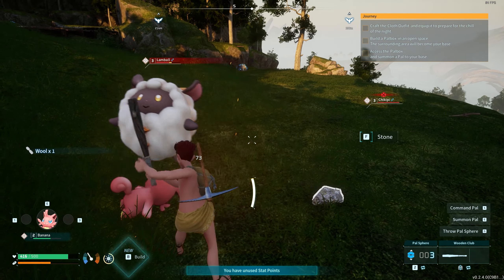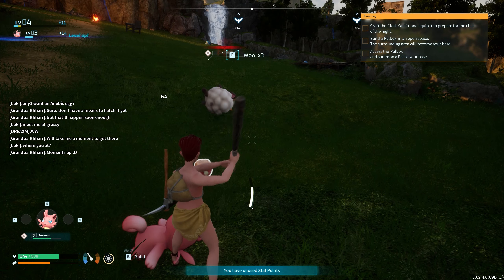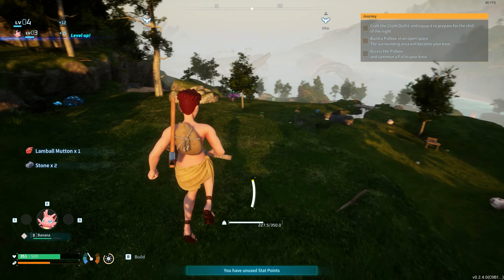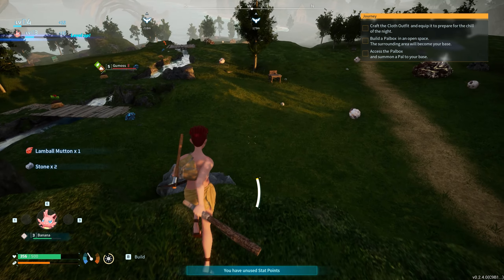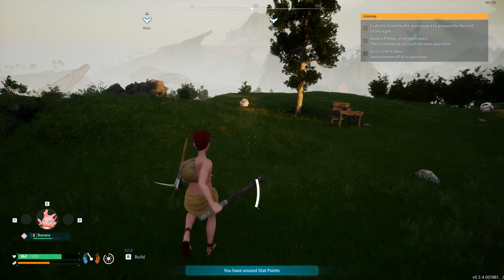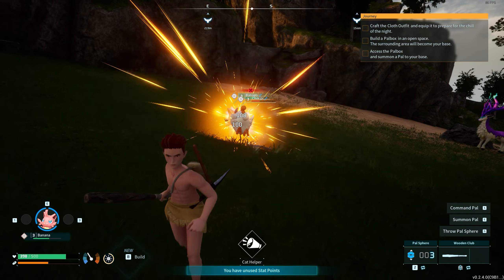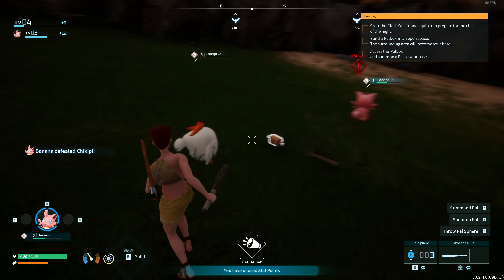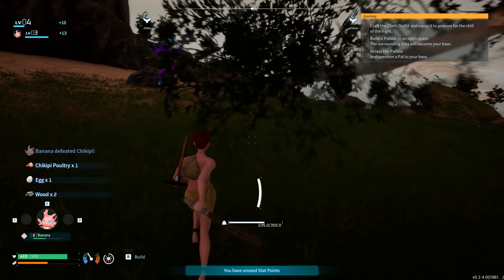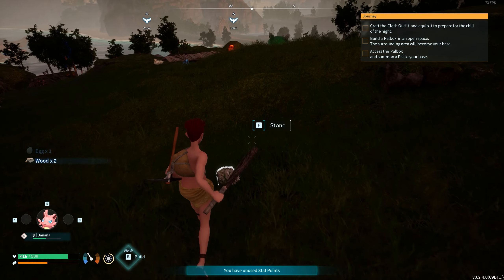If Banana were to die right now, is that just the run over? I didn't think about that. Do I need to be fighting these with Banana? That might be a little too hardcore for me — if I had to do every encounter with my captured mon. I thought that was Banana who died. Alright, get back in, heal up. Banana's level 3 — let's kill a few more mons until Banana's level 4.